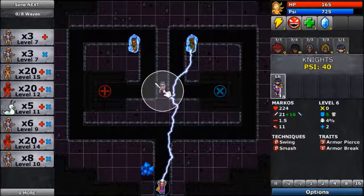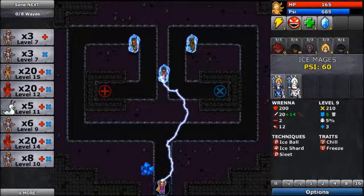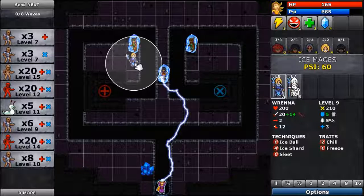Marcos can go somewhere like here, where he can hit them both. Or an Ice Mage here — now that's a better idea. She'll get hit by everything as they come in.